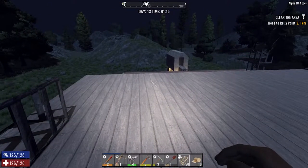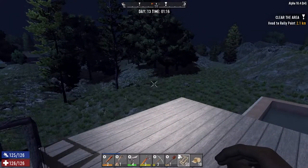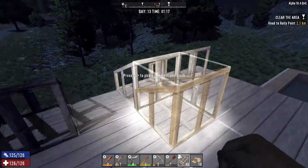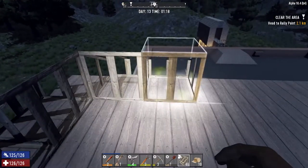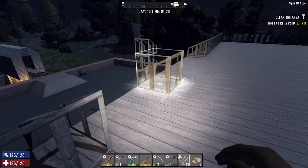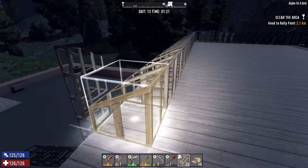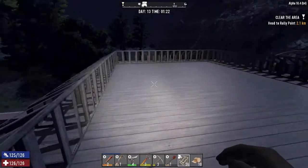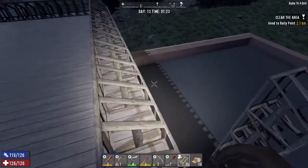Welcome back, it's Kraken here in Seven Days to Die. It's the beginning of day 13, and we're starting at one o'clock in the morning. I've just finished the roof off and I'm having a little play with a few shapes to do something a bit different. I'm going to put relays all over this roof as soon as we get into electricity.